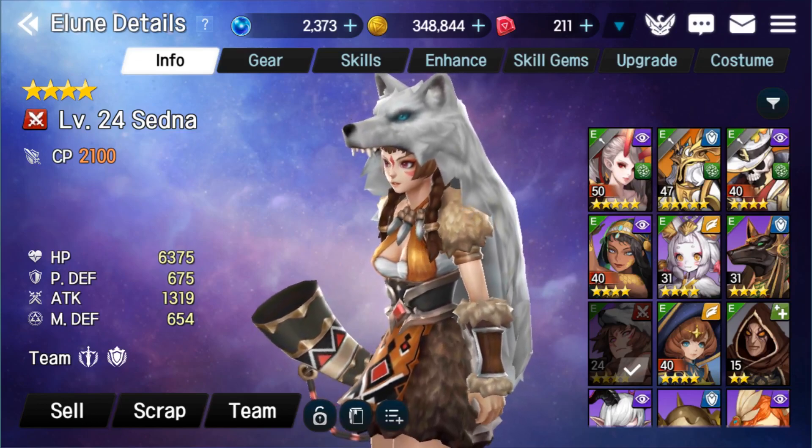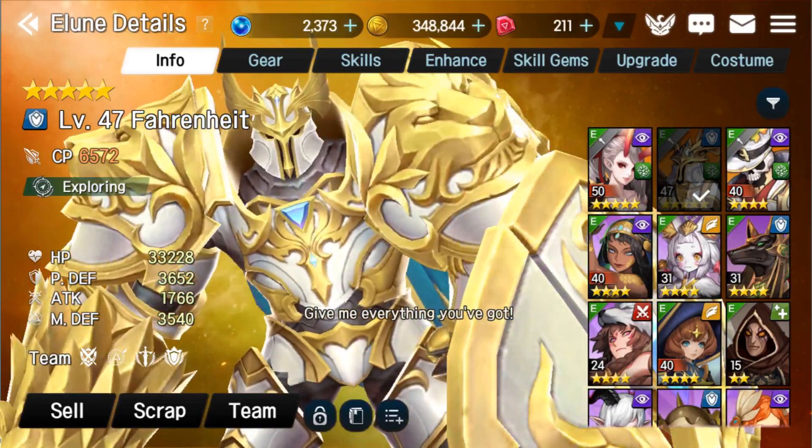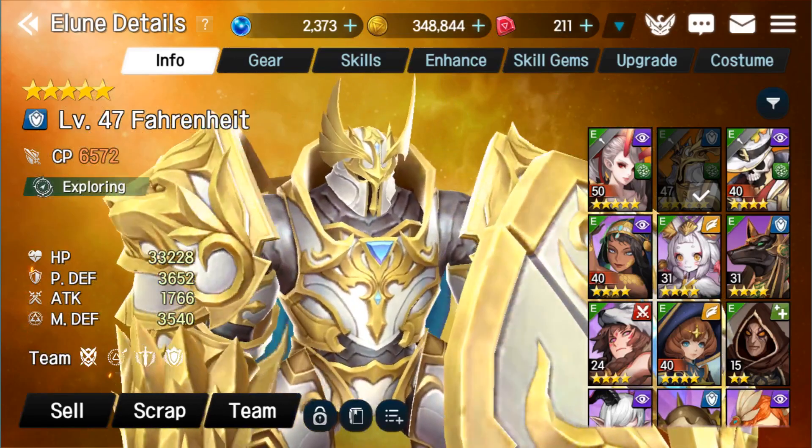My future plan right now is trying to get a better DPS to replace Sedna. Even if it's a rare with a better skill set for my current team, I'd like that. Sedna might be good later on, but right now she's just not doing what I need — she's only level 24, so I need to get her up to 40 and give her some better gear. We'll see what happens. So that's my core team right now: three legendaries and one epic.